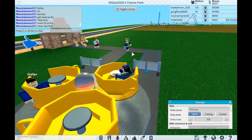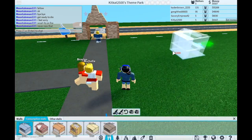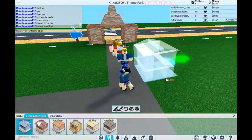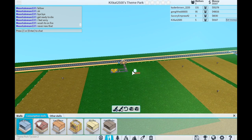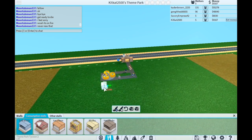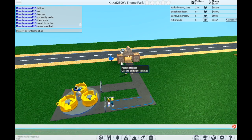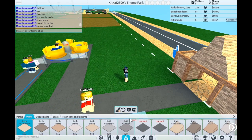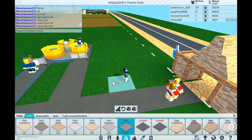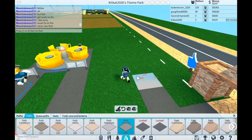Let's do stuff! We want to buy a stall - let's buy a soft drink stall. We'll make rides over here and eating areas over here as well. I don't have any specific layout plan yet, so we'll just put these in.